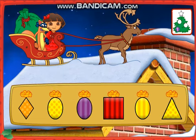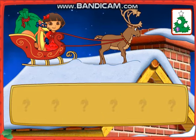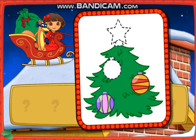Look for a present that's yellow and shaped like an oval. That's it! Look Dora, an ornament! We need two more! Great Swiper! Let's keep finding presents to deliver.